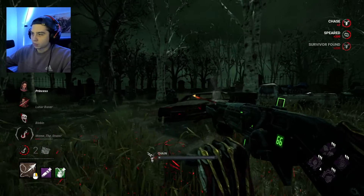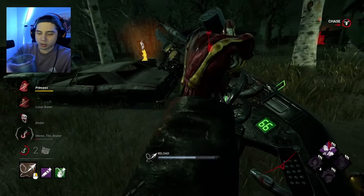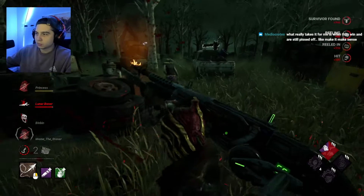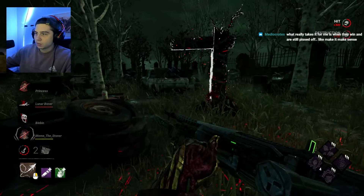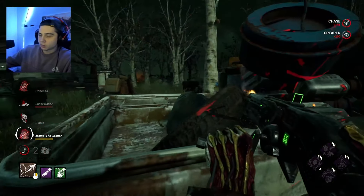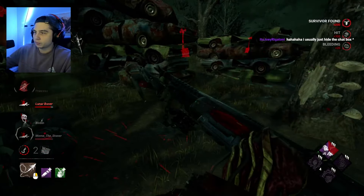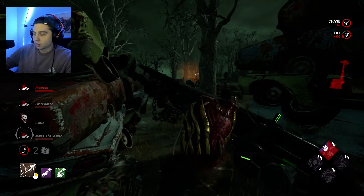Deathslinger is going in A tier. Getting nice shots on Slinger is super satisfying — little shots through holes or weird gaps like in Shack are very very fun. I love comboing him with Dissolution, making people feel goofy for trying to pre-drop a god pallet — they break the chain, vault, and go down. I'm really rusty on him right now but this killer is a blast to play. If you like FPS games, get into him. Remember his shot is a projectile with travel time, so you'll need to predict dodges.